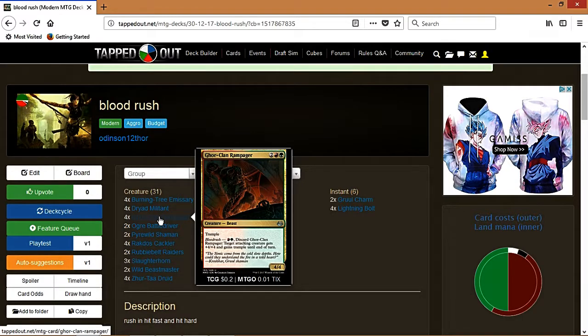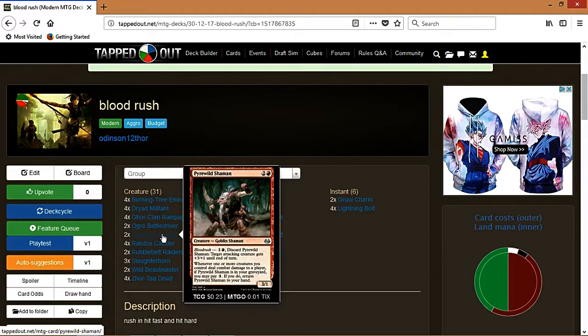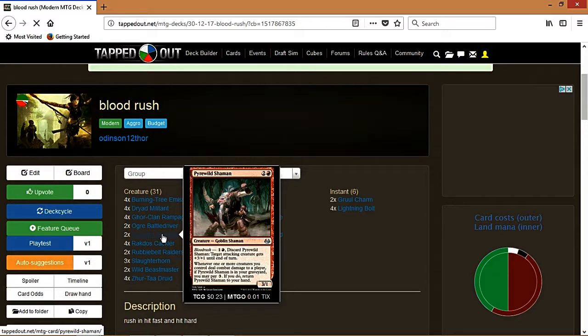Gore-Clan Rampager — you're not going to cast him normally. He's a 4/4 with trample for four, which is decent, but you'll mainly use him for his Blood Rush ability, giving your creature +4/+4 and trample. Battle Driver gives your creatures haste and +2/+0 when they enter the battlefield, so he speeds things up fast. Pyrewild Shaman is great mid to late game — you kill him off, bring him back, kill him off, bring him back.